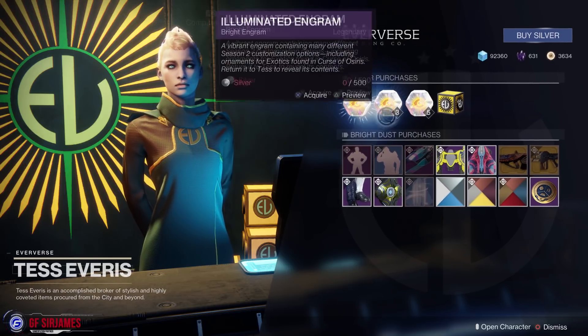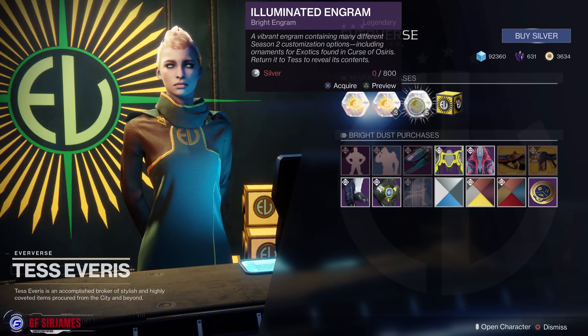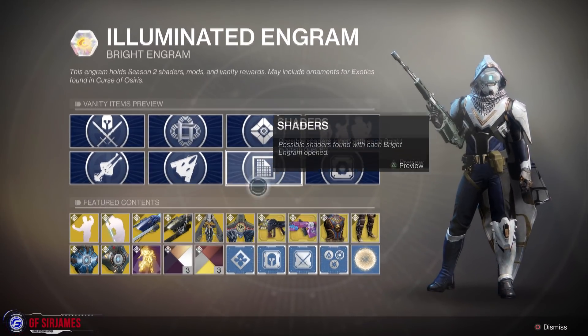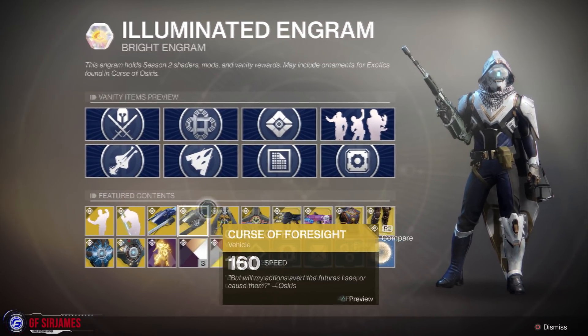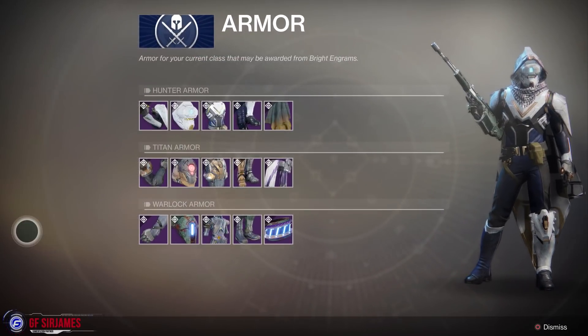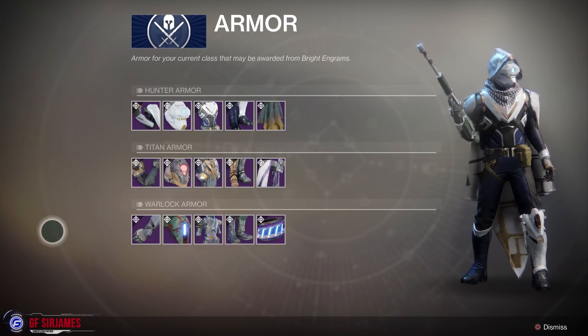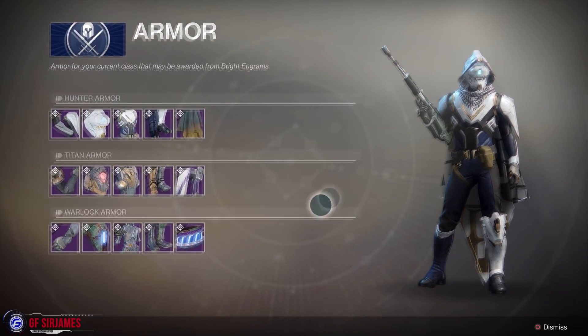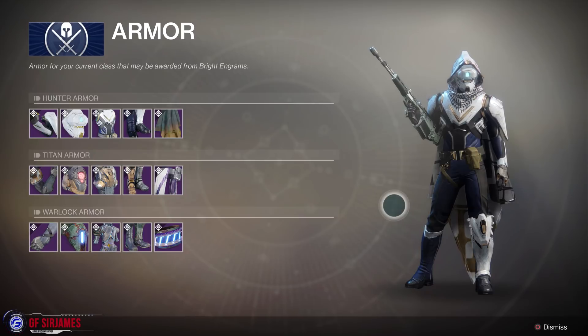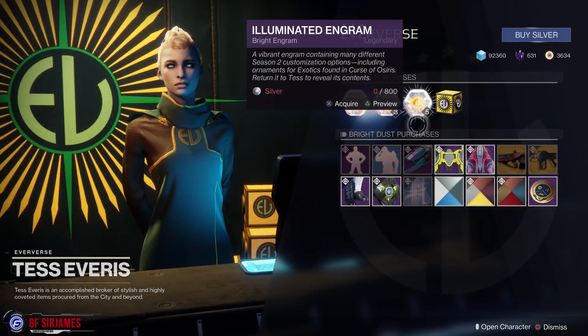Each week you'll be able to purchase individual pieces using Bright Dust as you were previously. This is what the new engram packages look like — the Illuminated Engram. If you preview it, you'll be able to see all the different things you can get from the exotics and the armor set. There's an individual style for each of the different classes, so depending on what you are you'll have your own individual look. In this case I have a Hunter, so this is what the Hunter will look like.